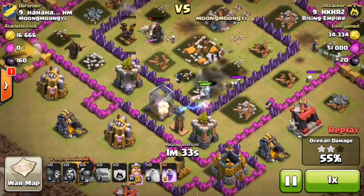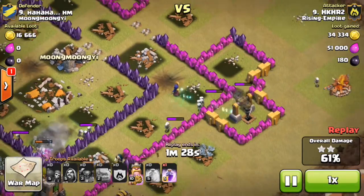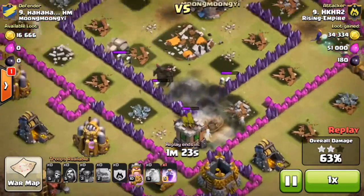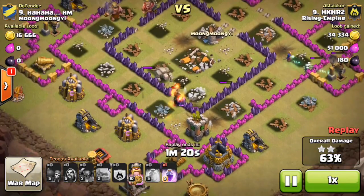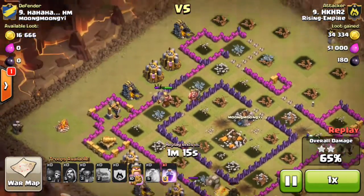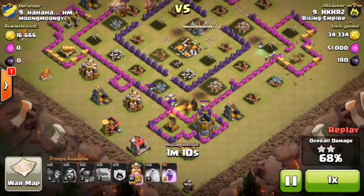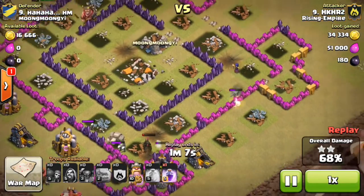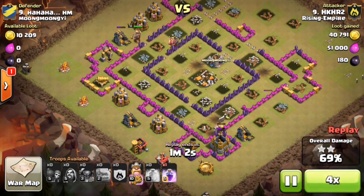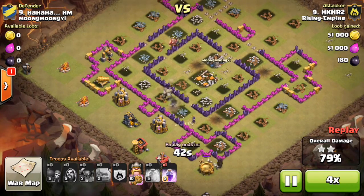A few Wizards and a Witch over there doing nothing — look how weak the Witch's ranged attack is, barely doing anything to that Drill. A giant bomb just wrecked a bunch of my Wizards, now I have no Wizards left — only one Witch, my King who's pretty good on health, one Rage spell, a PEKKA, and a Golem. This Witch is doing random stuff. I was getting worried about the time — I finished with only about thirteen seconds left.